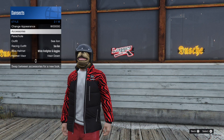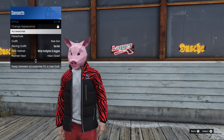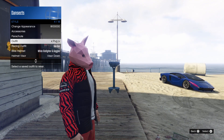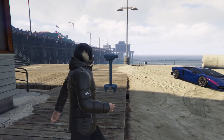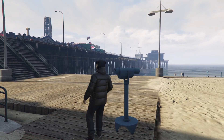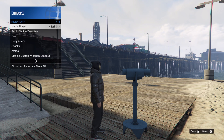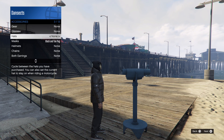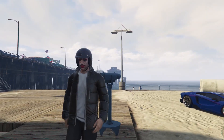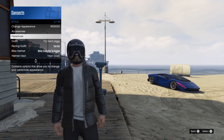I'll do it again with another outfit. I have a pug outfit, so I've got a pug mask on and I want to put a helmet on it. I'm going to run past, spam right on the d-pad, he turns towards it, then go into the interaction menu — style, accessories, helmets — put on the helmet you want, walk away, and it should pop on.